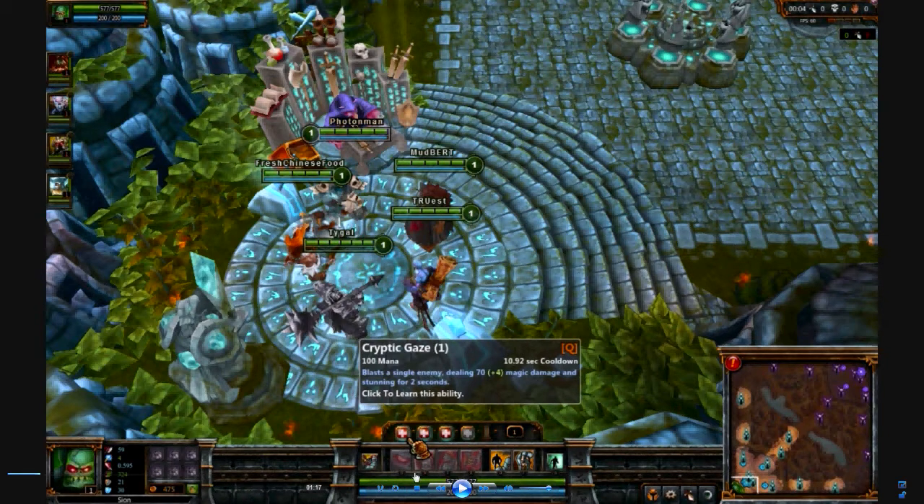Next I get Death's Caress, I think it is — it is your shield. Basically it gives you little white bars, some pseudo-HP. After about four seconds you can let go of this shield and it'll do AP damage in a radius around Scion. It's really good for harassing and really good for survivability — it adds more HP to you. Combined with his Cryptic Gaze, his Death's Caress allows AP Scion to be so beastly.